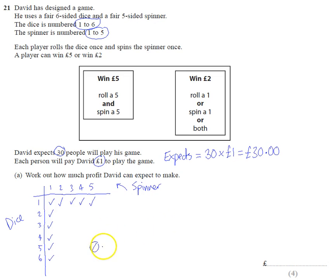Let's think about the payout. How many options are there? There's five times six different options - five times six is 30 - so one out of those 30 is going to be one payout of five pounds. And then there's one, two, three, four, five, six, seven, eight, nine, ten payouts of two pounds. We don't count the overlap twice - we just count it once. Ten payouts of two pounds.